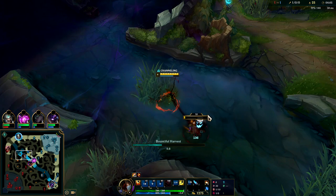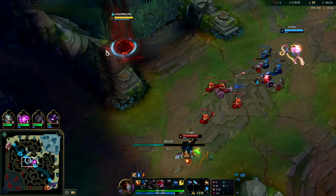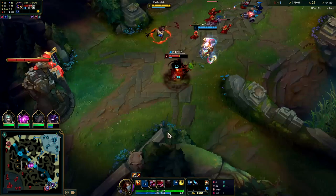If the enemy jungler is going to fight you for scuttle you just need to give it up - it's not worth dying for at all on Fiddlesticks. Scuttles aren't that important, and in fact you don't win scuttle fights on him because Fiddlesticks doesn't win any solo fights unless you have way more HP than them.